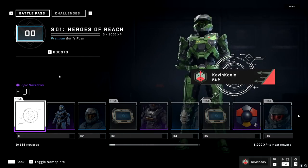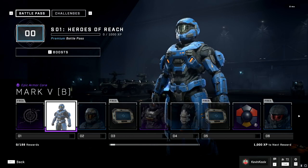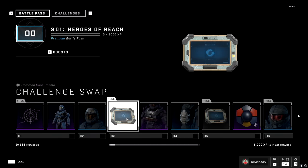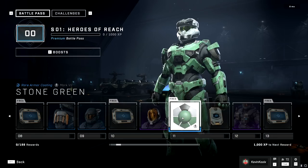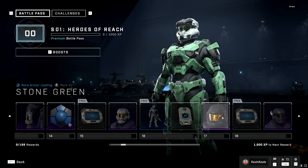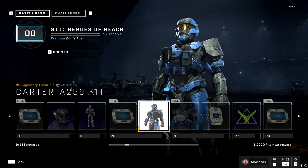You probably want to check out the Heroes of Reach Battle Pass. The first unlock is a cool emblem, the second is the actual armor core for the Halo Reach Mark VB, and pretty much everything after that unlocks Mark VB armor sets throughout. Most of the free stuff is different challenge swaps, with some visors and armor coatings available for free — I actually really like one of the free coatings. Some things are tied behind buying the Battle Pass.